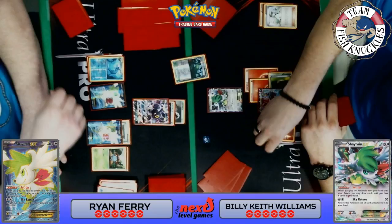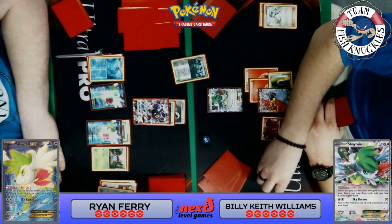This is Round 1, though I'm not sure if it's Game 1 or Game 2. There are six prize cards on each side right now. Ryan has an Umbreon active. The video begins right here — this is where I can start. Ryan already has a Vaporeon and a Gloom. It looks like it's Keith's turn; he has his hand down and hasn't attached anything. Let's press play and see what happens.